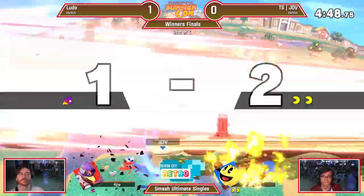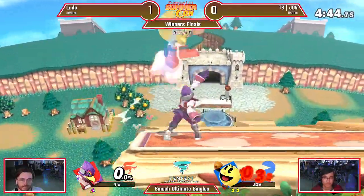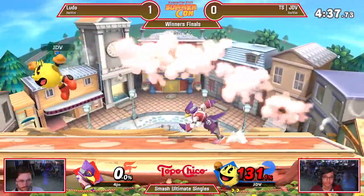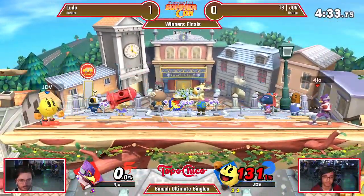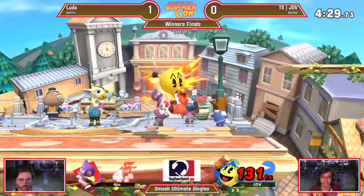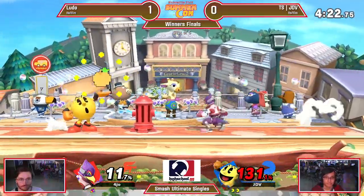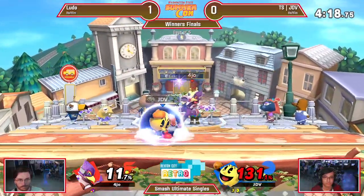Got to give credit to Ludo — in advantage and disadvantage, he's able to pull the trigger on the reflector at a moment's notice. Ludo looking for that up smash — not going to kill. Instead JDV gets him with the F tilt, putting himself ahead just slightly. He can safely interact with the hydrant from so far away because of lasers. However, he's going to need to get this stock off — it doesn't matter what kind of interactions he can get from long range. It's what he can get in these CQC situations, and JDV is not letting him have them right now.